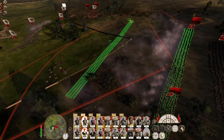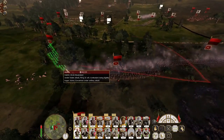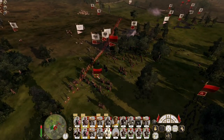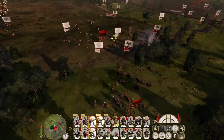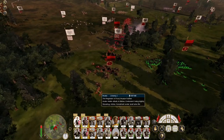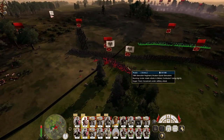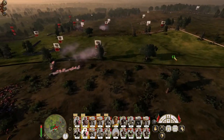Just throw your men in — even as melee troops, even my regular muskets, just throw them in. Engage the Prussian fusiliers, don't let them put up stakes. All my artillery engage the general's bodyguard to the rear. Russian Giants Grenadiers — enemies forming squares. Big swordsmen, break their square.